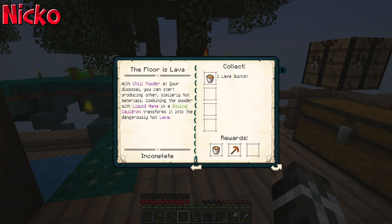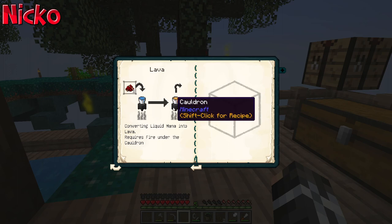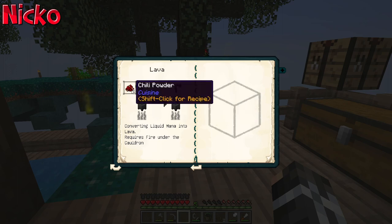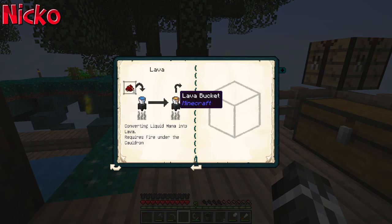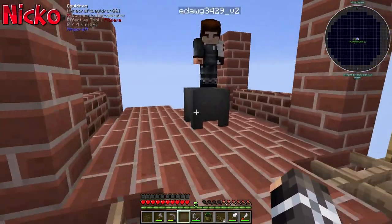With chili powder in your disposal, you can start producing others. Similarly, hot materials combining power in the boiling cauldron transforms it into dangerously hot lava. We're gonna get a molten pickaxe when we do this. Chili powder into a mana bucket of water will make a lava bucket. That's easy enough — we gotta put fire under our cauldron.